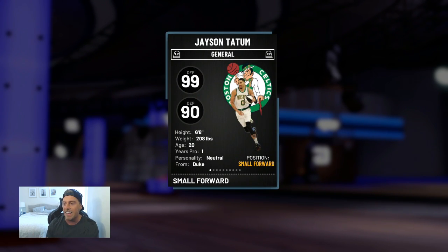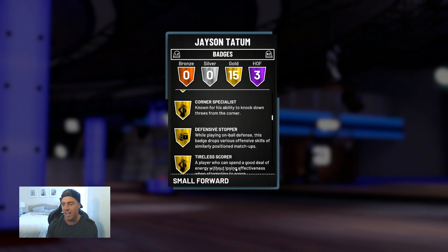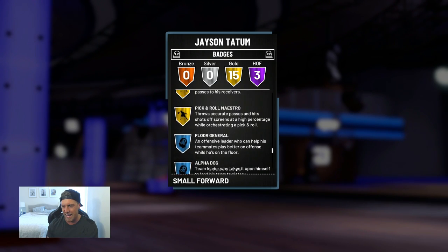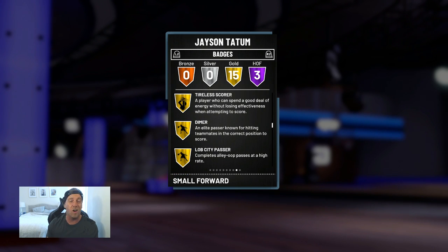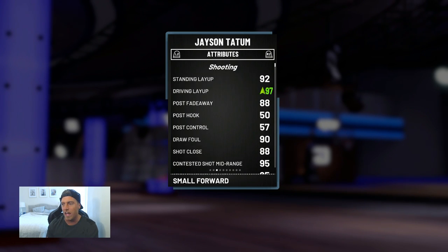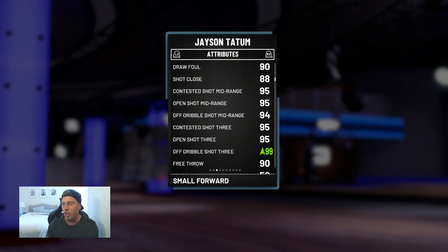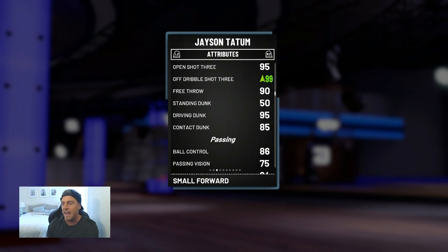Let's check him out. 99 offensive, 90 defensive, 6-8. Can really run 1 through 3 in my opinion; 4 is a little undersized. Three Hall of Fame badges: catch and shoot, difficult shots, and limitless range. If you didn't see his half-court buzzer-beater kind of thing yesterday... 15 gold badges, looking great. I did add a couple — defensive stopper and bruiser. I always recommend adding those to every player to make sure they have maximum defensive potential. Mine does have a shoe so we've got to take some things away. 92 for the layup, 88 post fadeaway, mid-range of a 95.